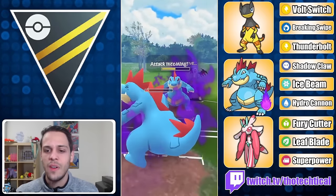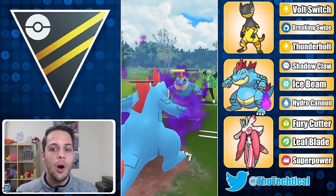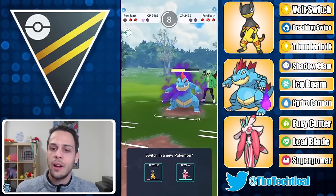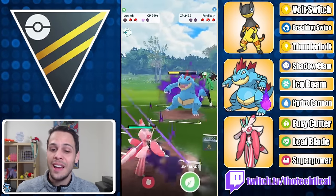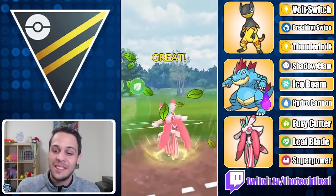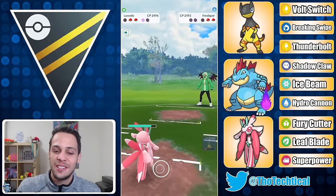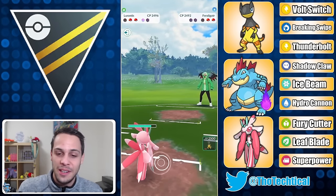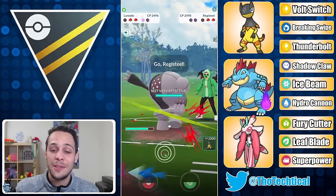This whole team is pretty good against Feraligatr — I've got my own, I've got Heliolisk which wins versus Feraligatr, and I've got Lorantis which is a Grass type so it should win too. But sadly it's not that great a matchup. One Leaf Blade does not knock out and one Ice Beam pretty much does. Still, Lorantis is very cool.